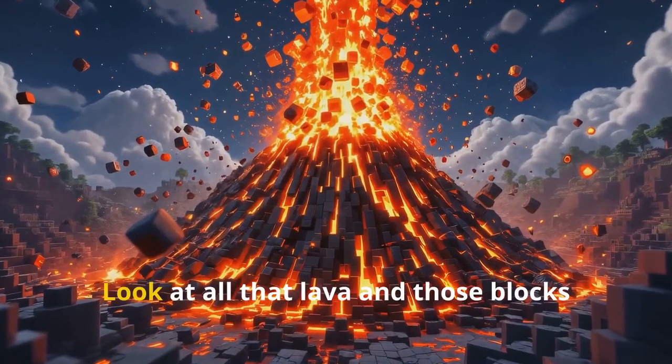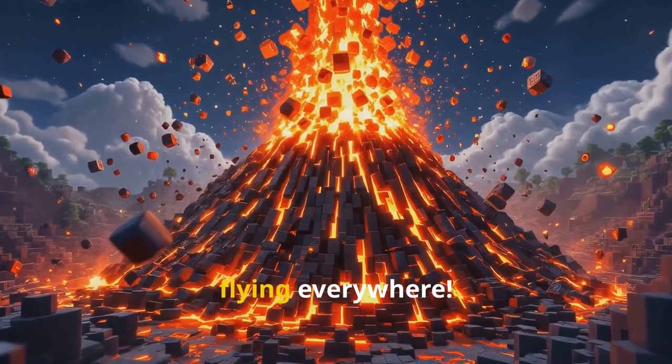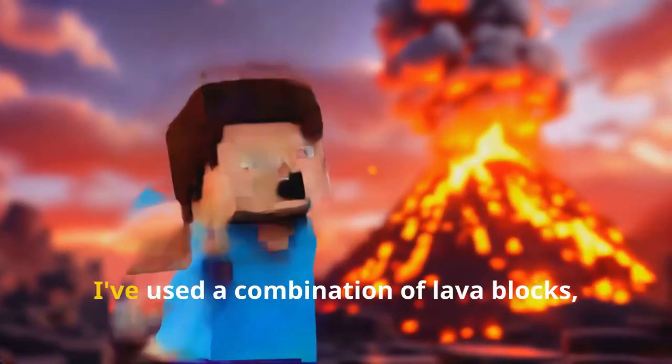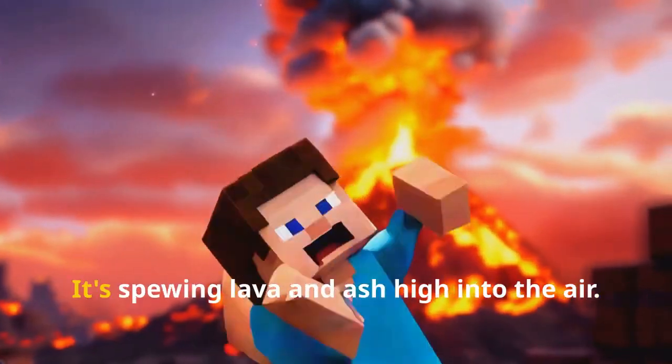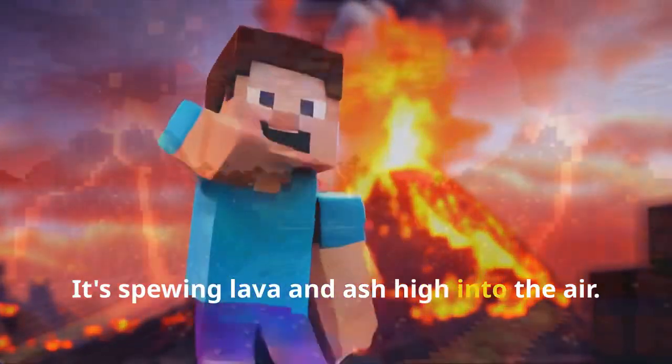And boom — oh my goodness, the volcano just erupted! Look at all that lava and those blocks flying everywhere, this is crazy. I've used a combination of lava blocks, TNT, and command blocks to create this epic eruption. It's spewing lava and ash high into the air.